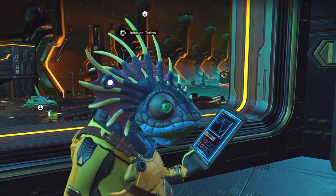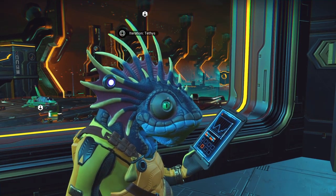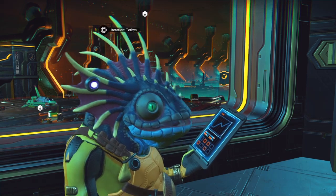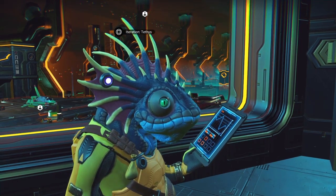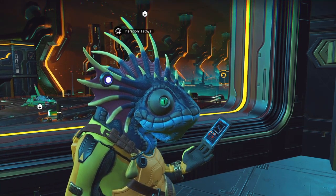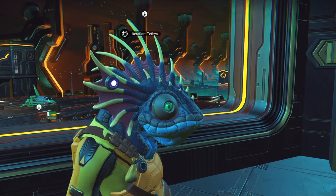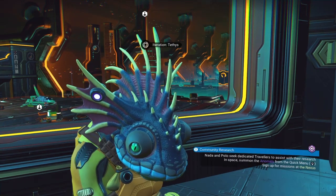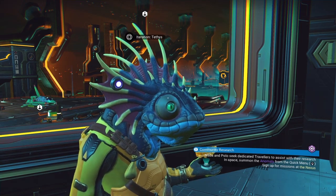There we go — that is the Tethys Visage, which you can buy for Quicksilver. It's available on PS4 right now and PC. I think Xbox is at about 97%, so that should unlock today sometime as well — today being Sunday the 23rd. Thank you very much for watching, and happy holidays.